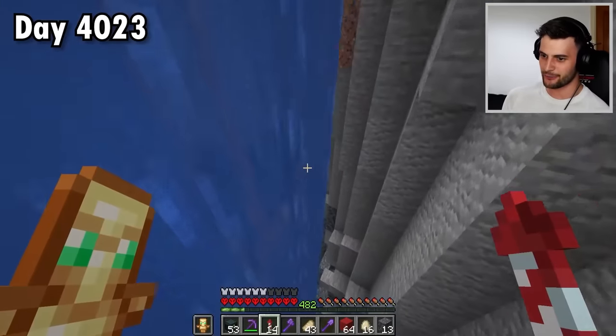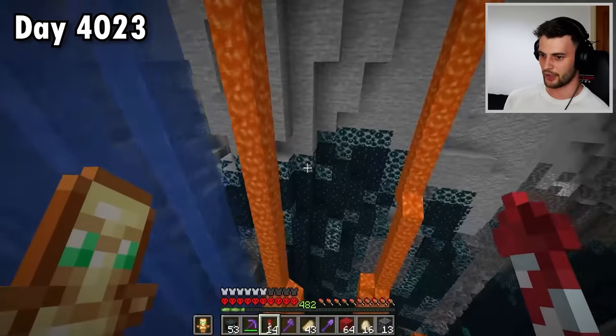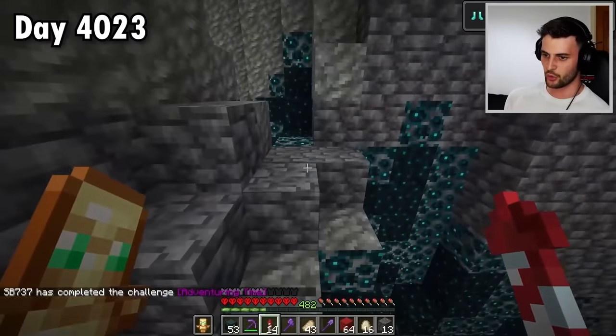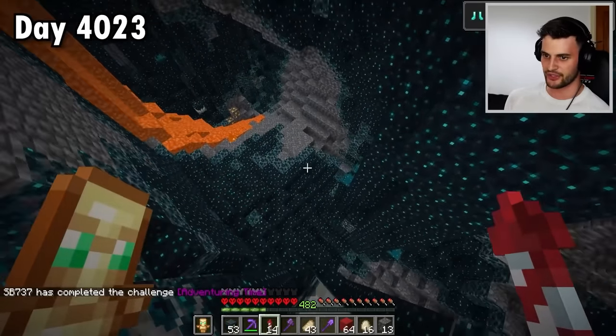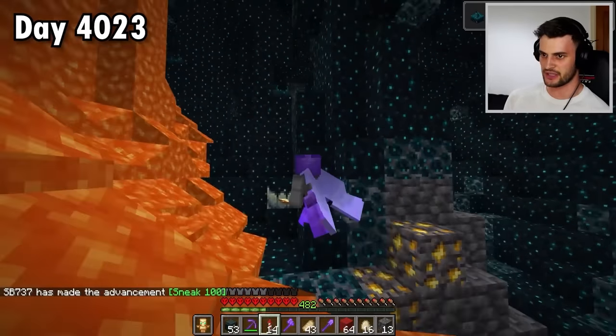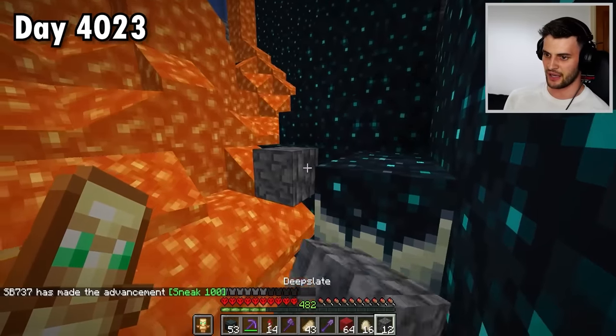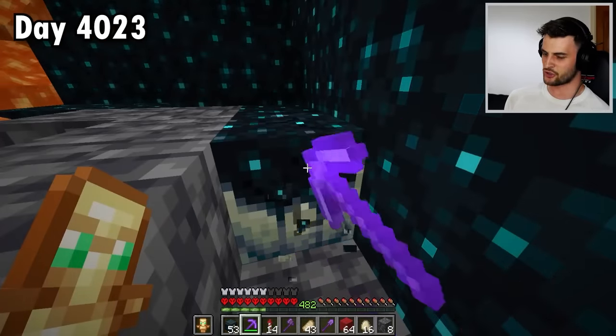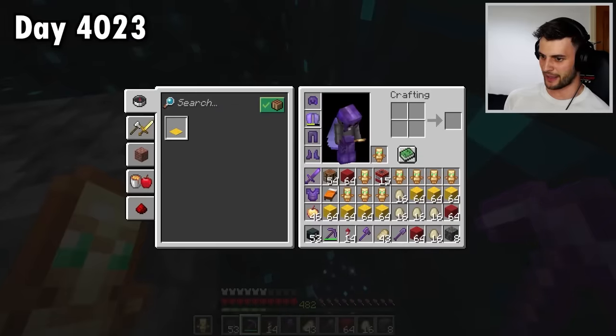Here's the deep dark — we've made it! Sneak 100. I need to be careful around skulk shriekers. This is a skulk catalyst — can I pick it up? Yes! Now when I found out they added skulk blocks, you know what my thought was: blow it up with TNT. Just look at it — it blows up into XP. It's only one XP per block, but it's still a lot of XP, faster than I can absorb it all.